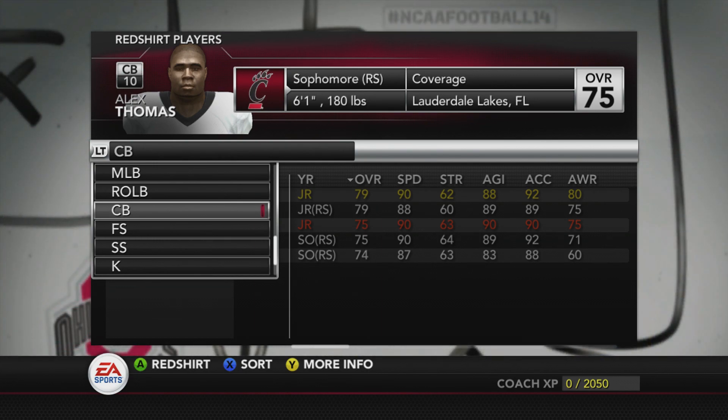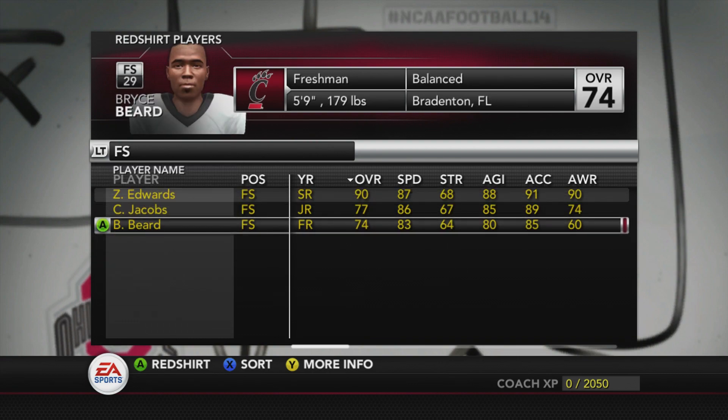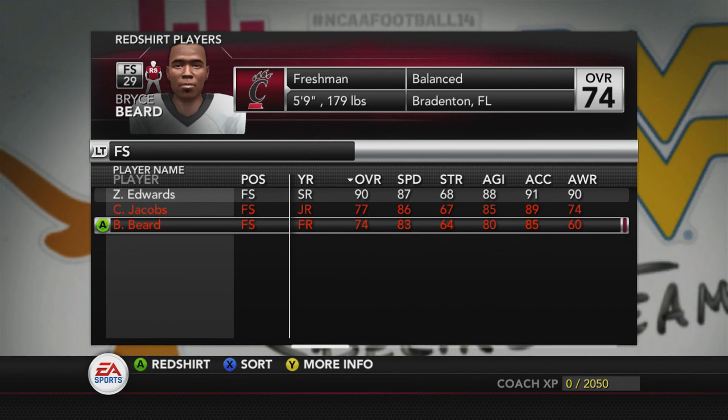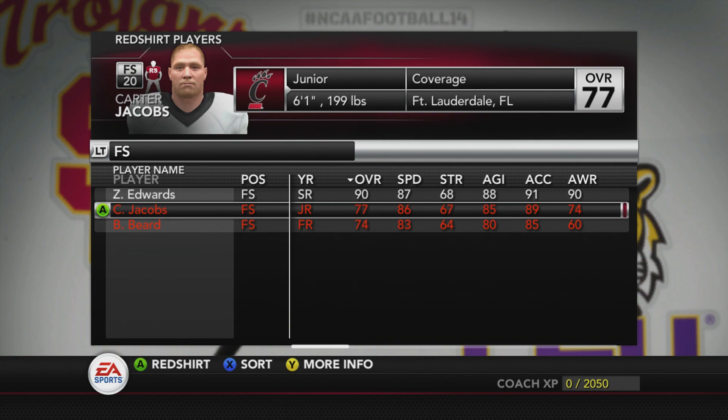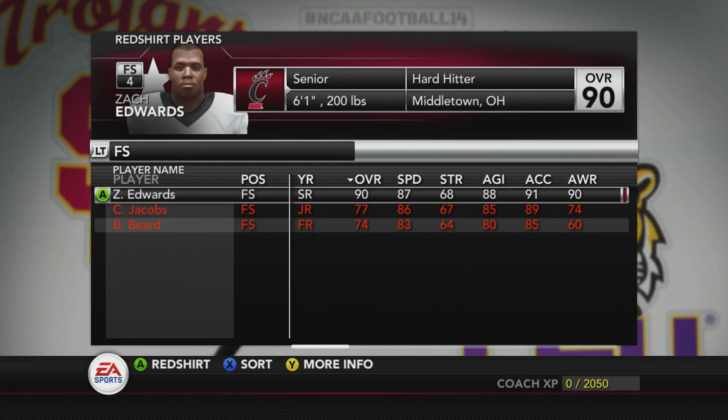This is a perfect situation — you only need two safeties and you've got that confirmed. You have no immediate need for next year. You have a redshirt freshman who gives you five years of safety coverage. You've bought not just one year but two years at the free safety position, taking a need off your board for two consecutive seasons.